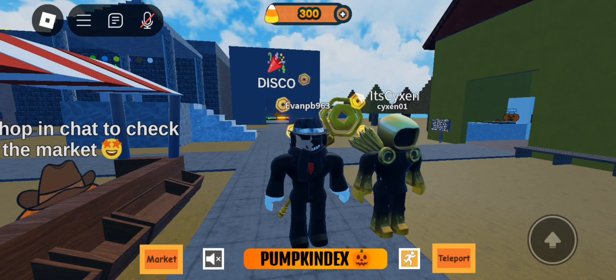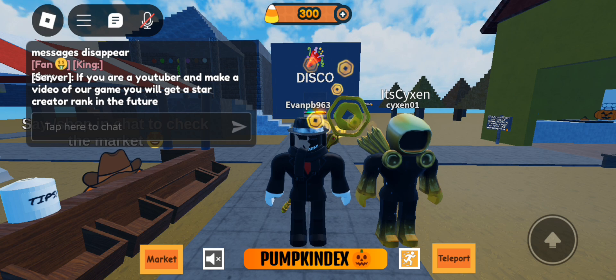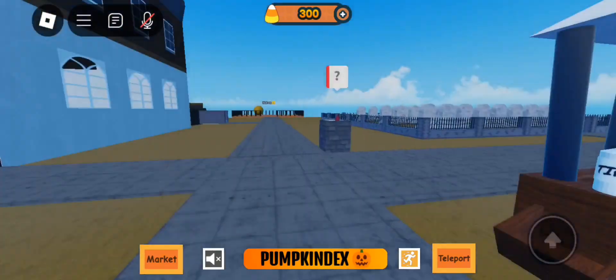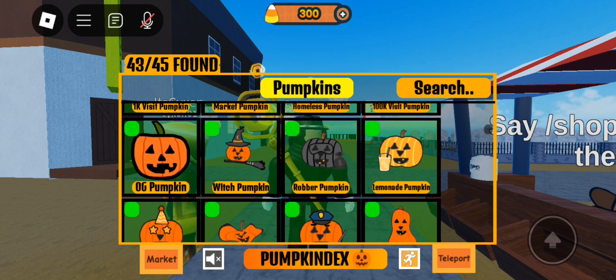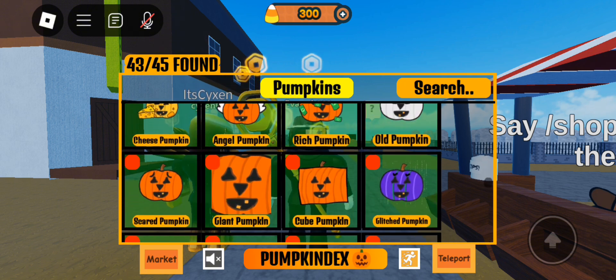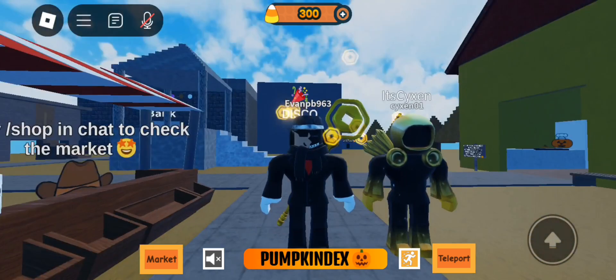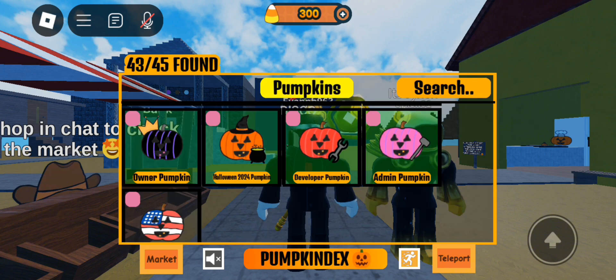What's up everybody, welcome back to another video. I'm here with my friend, also known as a developer here in Find the Pumpkins. His name — I actually don't know how to pronounce it, so I'm going to call him Cyan. We're here in Find the Pumpkins — the update just occurred. New pumpkins include 10k, Bloxy Cola, Chocolate, Invisible, Mystery, and USA. In today's video I'm going to be showing you how to find all of them.